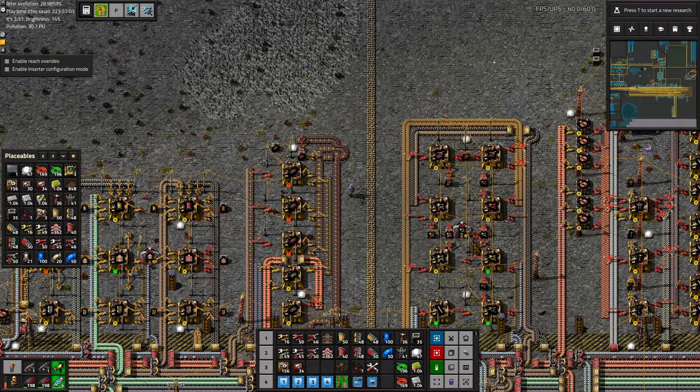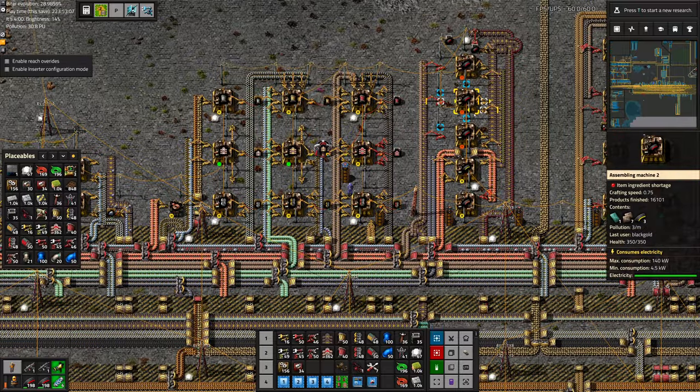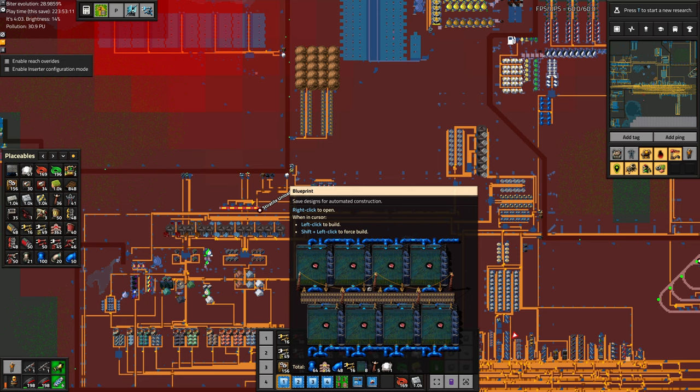Greetings, Marsh here and welcome to episode 140 of my modded Vectorio playthrough. In this episode, we are going to build a giant aquarium, which is a step we need to do in order to start making modules. Enjoy.